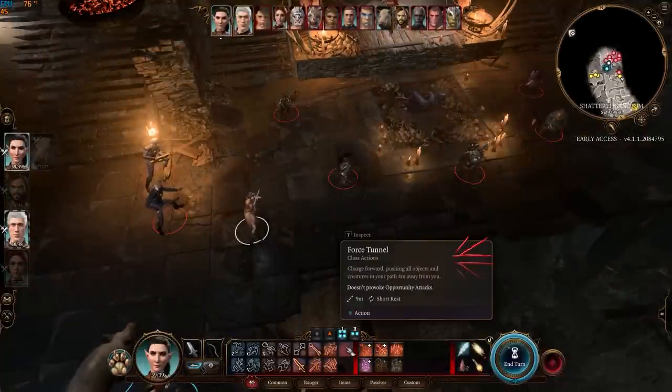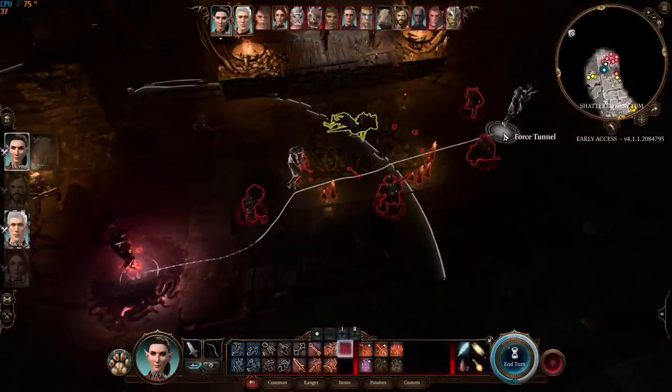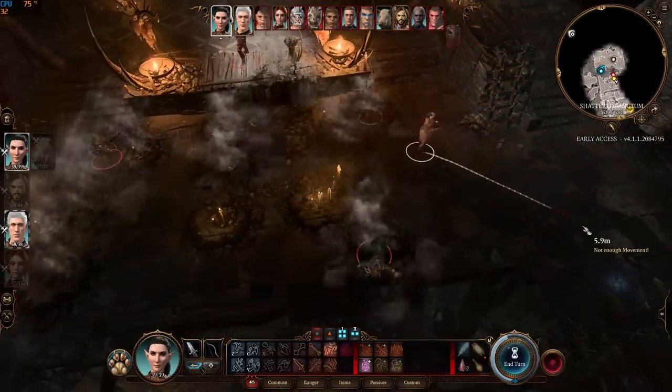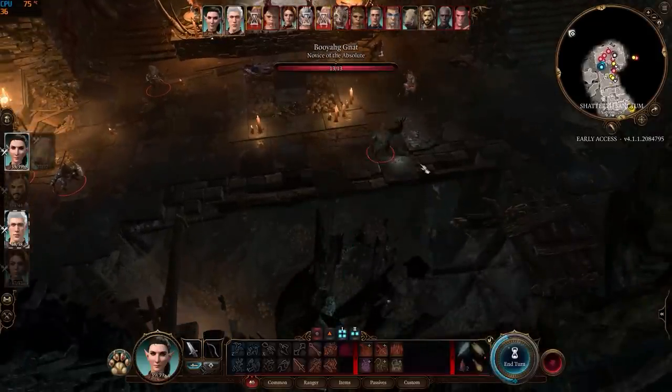The ranger's power called Force Tunnel allows them to charge forward and push all creatures in the way by four meters. This will not provoke opportunity attacks and can be recharged by taking a short rest.